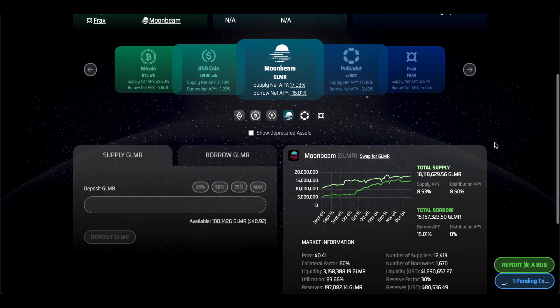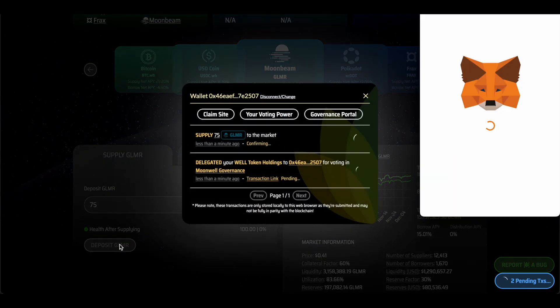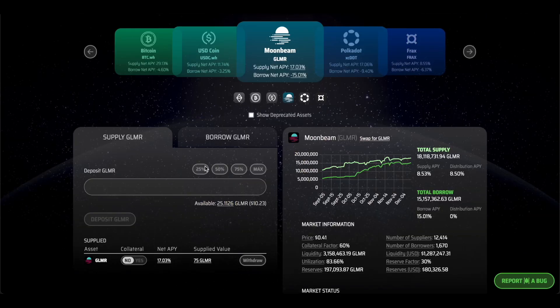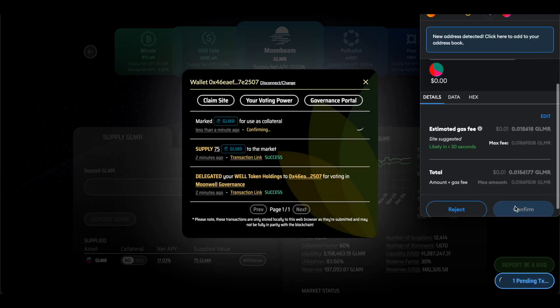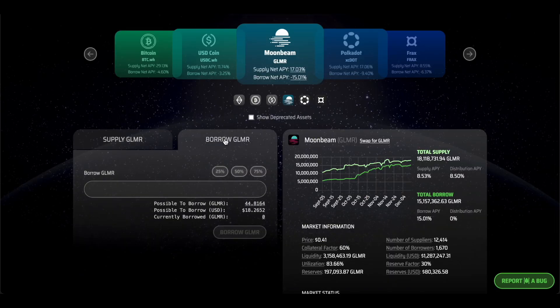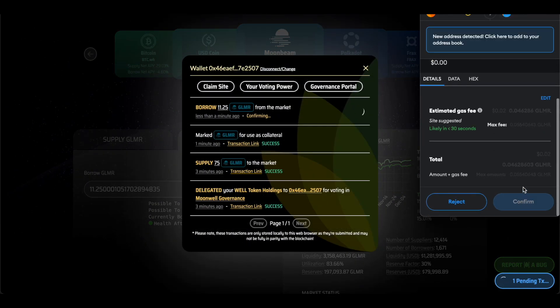As I previously mentioned, Moonwell offers lending and borrowing, which means that everyone may stake their assets via the platform and get rewards. What is also important — supplied assets may be used as collateral within the protocol, thus users may borrow extra assets and maximize their returns. Additionally, it's super important for users to look after the health of their position in order to maintain it as high as possible, so as not to get liquidated if there are any price fluctuations of borrowed or supplied assets.